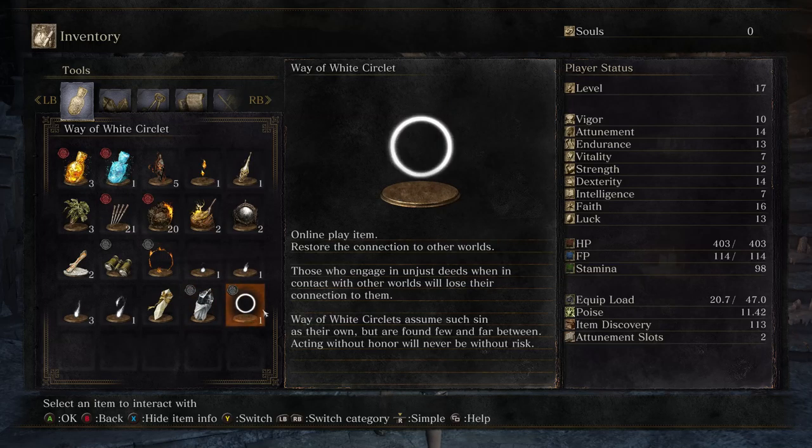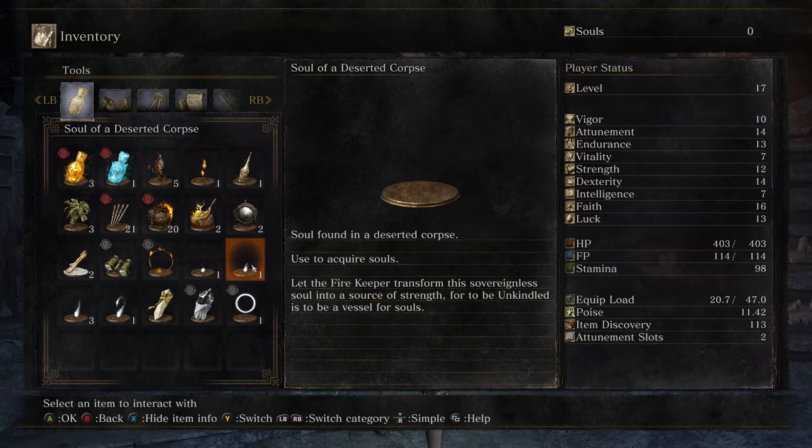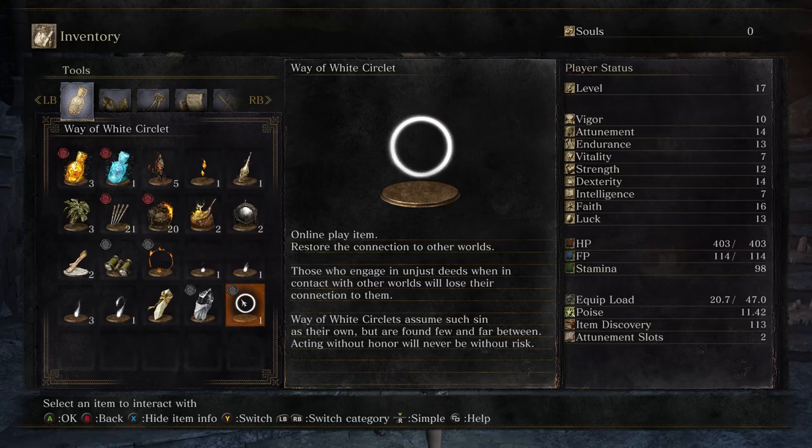And Way of White Circlet: 'Restore the connection to other worlds. Those who engage in unjust deeds when in contact with other worlds will lose their connection to them. Way of White Circlets assume such sin as their own, but are found few and far between. Acting without honor will never be without risk.' So my guess is that if the game crashes or disconnects me, I can sacrifice this to basically get reconnected. Or if I Alt-F4 to disconnect during an invasion, I guess that's how it works.